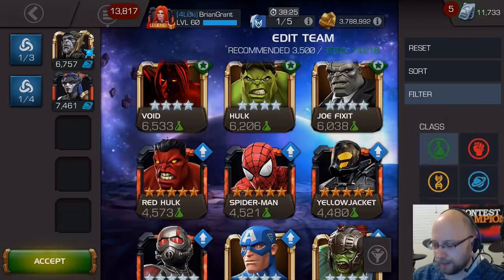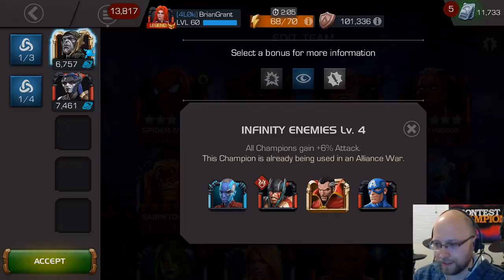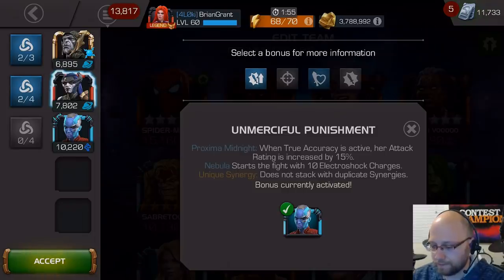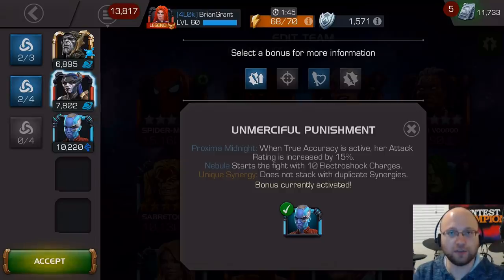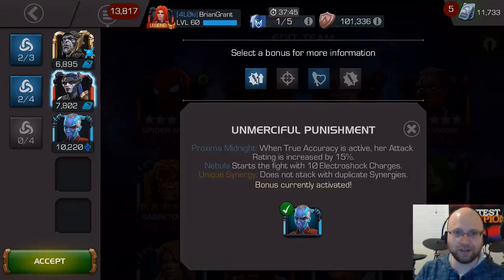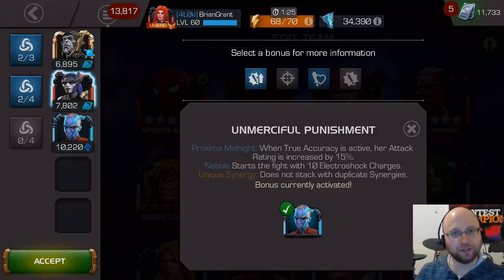Let's take a look at a couple of options. Doctor Strange is not the only person that gets a plus attack bonus — you could also throw on Nebula. What's nice about Nebula is that since you have Proxima on the team, Proxima has a synergy with Nebula where Nebula will start the fight with 10 shock charges. This is fantastic. When you have full suicides on and you're fully boosted up, Nebula's shocks are very powerful. You can unleash these right at the start of the fight, dealing a lot of damage combined with your regular attacks. The enemies are not going to last very long.